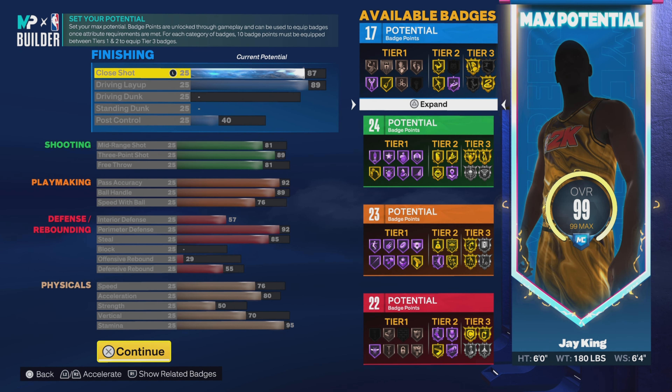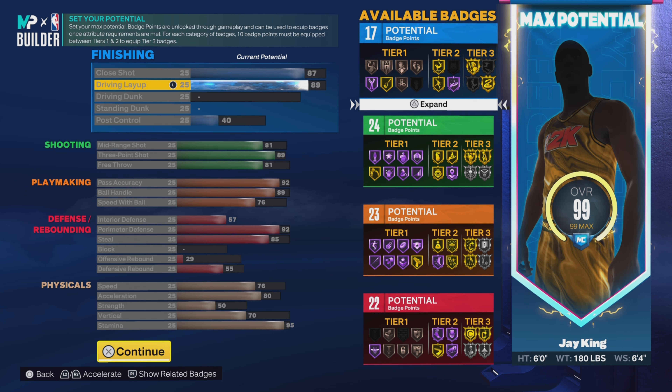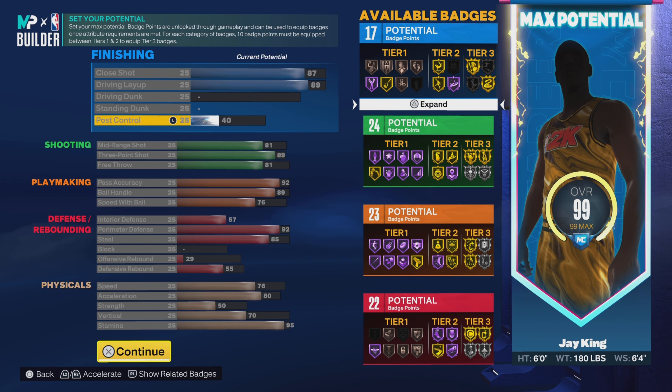87 on the close shot, 89 on the driving layup. This might be lower than the other build — I think I got the other one to like a 92 — but 89 is not bad. You still get the Long Athlete layup package, which is possibly the best layup package in the game, and a lot of other good ones too. I personally like the Kyrie Irving package. 40 on the post control.